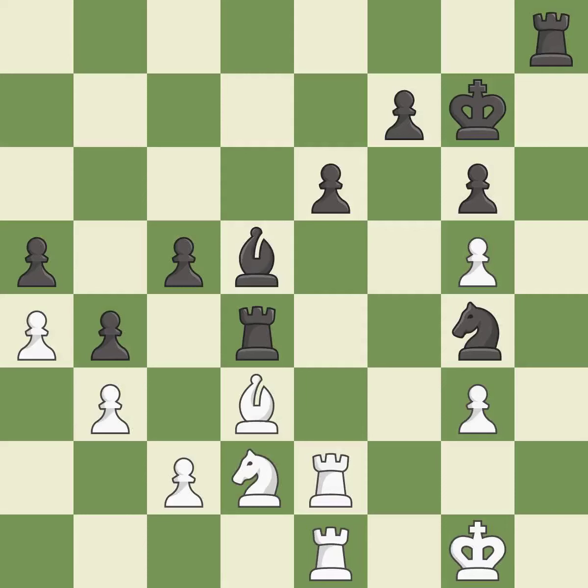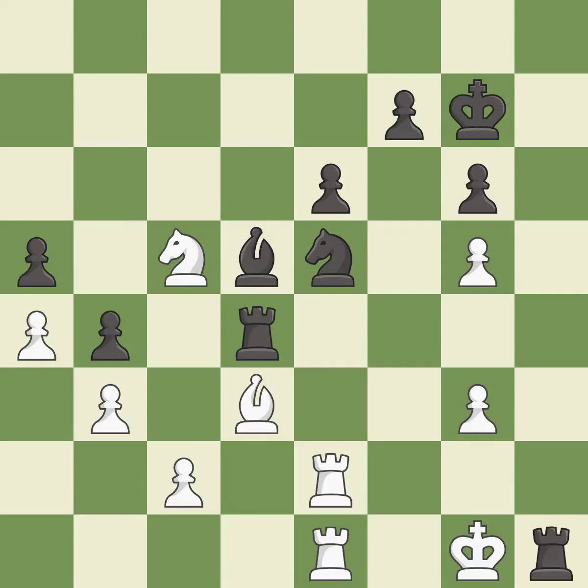This mobilizes the knight, allowing it to control more of the board. It is good. This wins a tempo by threatening a bishop and forcing it to move away. It is best. This allows a forced checkmate. It is a mistake. This forces an eventual checkmate. It is best.